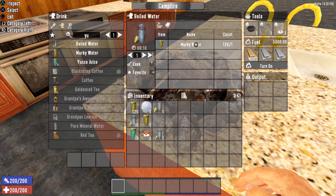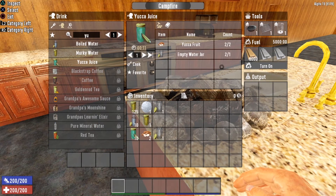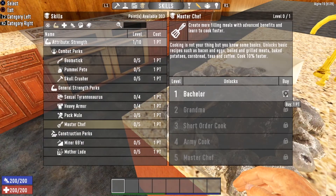The last drink at level zero is yucca juice. Yucca juice gives you 34 water and 15% stamina regen. To cook it you need two yucca fruit and one empty water jar. Yucca juice is a great water source, especially in the desert where yucca is everywhere. Note that in Alpha 19, you can no longer craft this in your inventory — it must be cooked at the campfire.